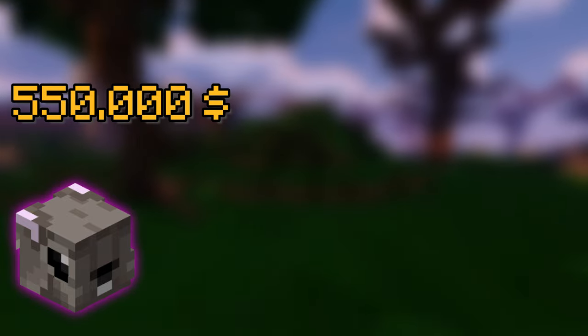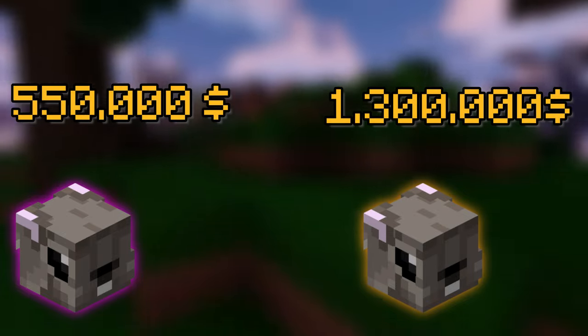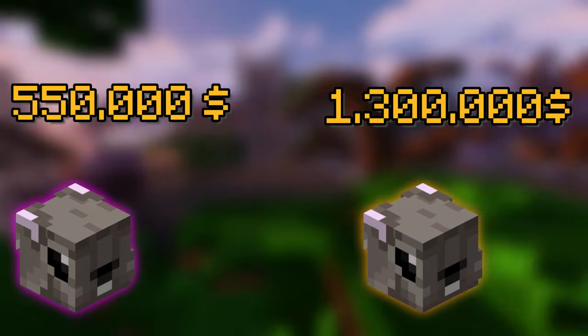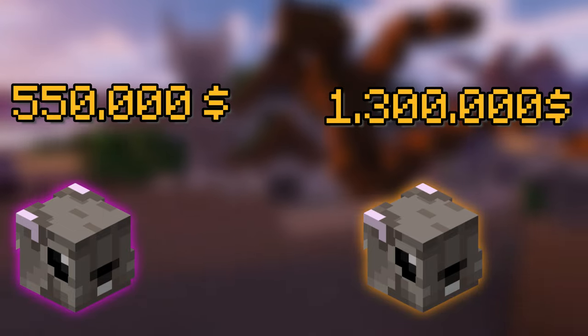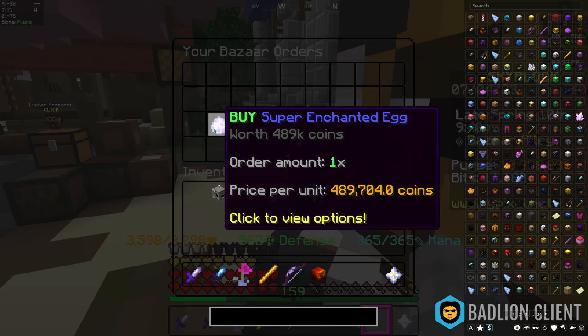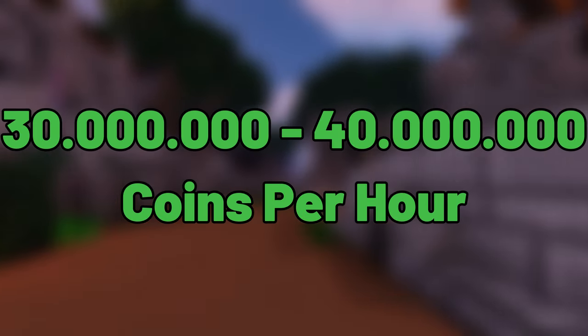However, there is also a 20% chance that the rabbit is legendary. A legendary rabbit costs 1.3 million coins in the auction house and therefore gives a profit of almost 700,000 coins. If the rabbits sell well, you can do this in an infinite loop, and if you are fast at crafting and the buy orders fill up quickly, you can make 30 and on good days even 40 million coins per hour.